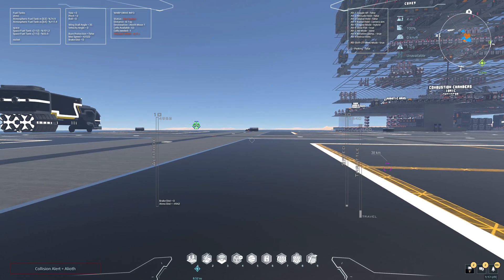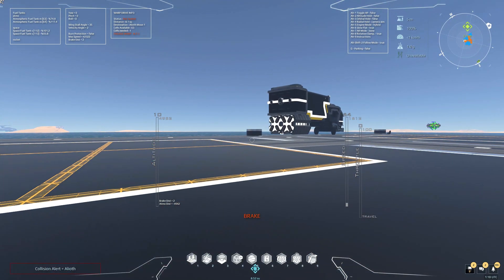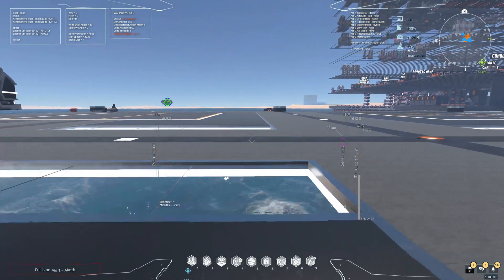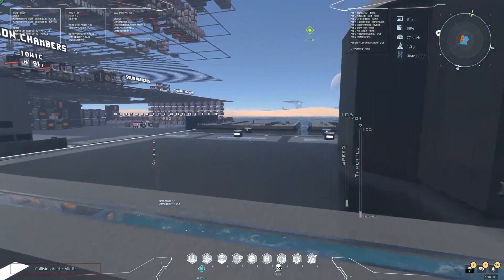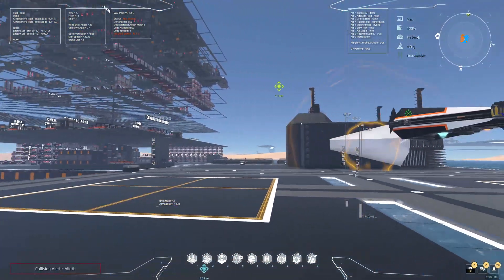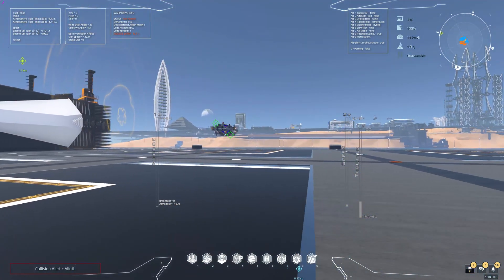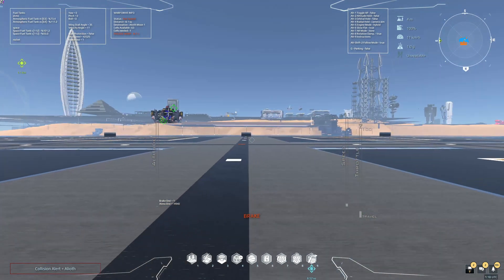Rotation dampening is usually left on — all it does is prevent the adjusters from stopping your rotation. Typically in space when you start turning and let go of your turn keys, adjusters stop that rotation. Turning off rotation dampening disables that function so you can keep spinning — useful for PvP target tracking and some other things. Alt 9 opens a big instructions window that we'll show in a bit.